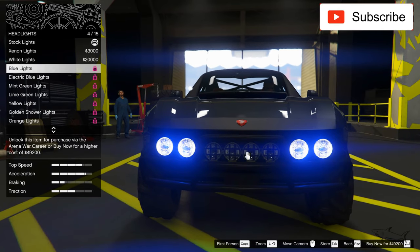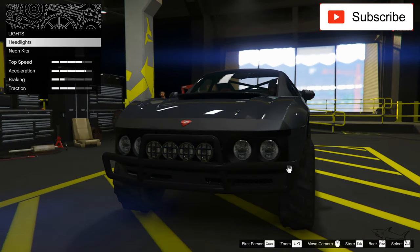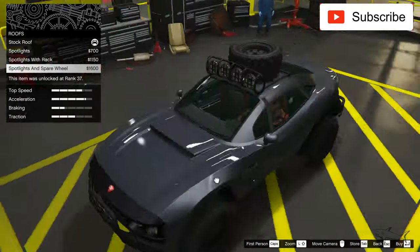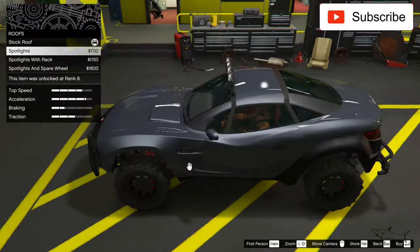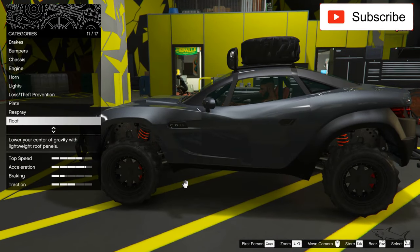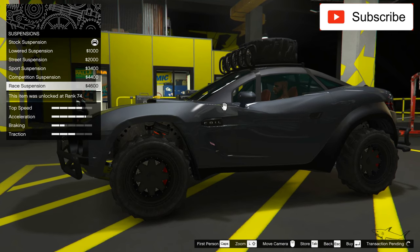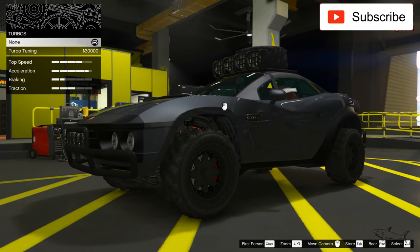I hope these headlights will work — I'm not sure but I hope they will. Adding my plate, now the roof. I can put this one on here because I want to make it an off-road car. Even though it's an off-road car, I want the best suspension — the race suspension — because it will be like a boat without it, and it will still be an off-road car.